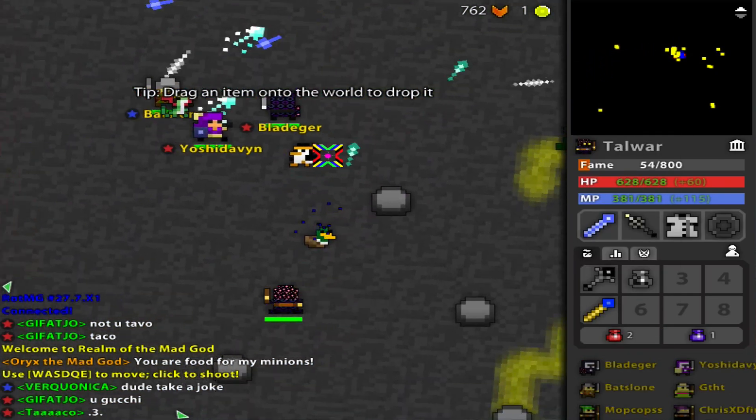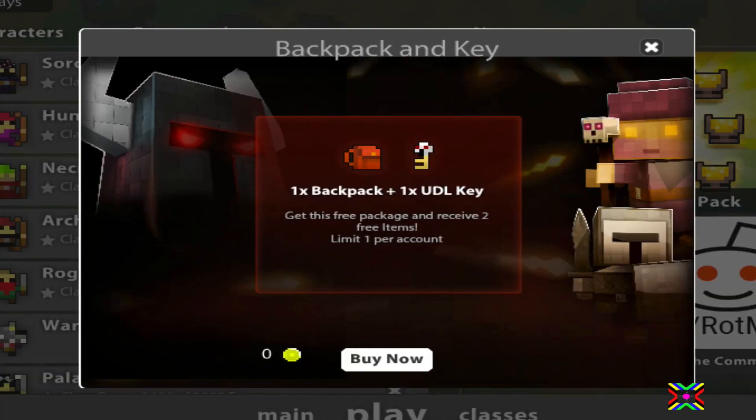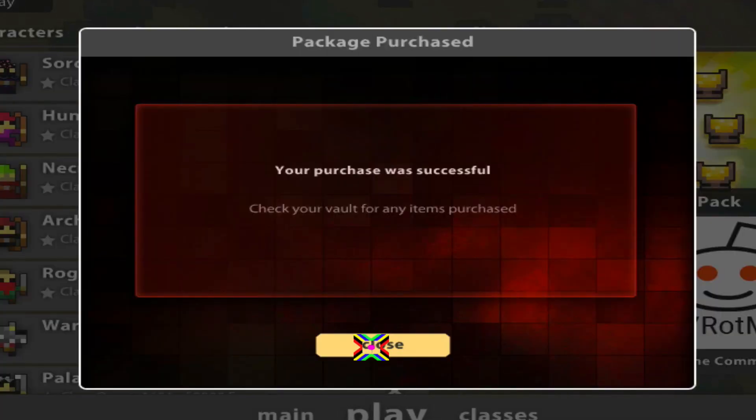Today is Day 17 of the Month of the Mad God Marathon. There are things going on today. First up, we have another free gift where we receive a backpack and an undead lair key. Again, with the undead... I don't know, is there a theme?